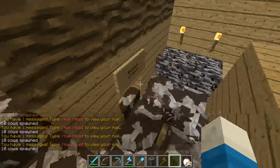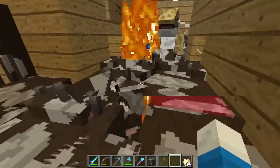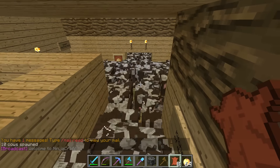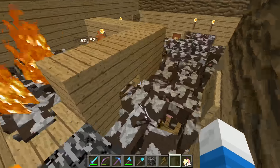He doesn't have any doors in here because I kind of ripped them all down. So we're going to let him play around with these cows. It looks like he's having fun, so we're going to have to ruin that. He's having too much fun with the cows. So what we're going to do is replace the floor with fire.